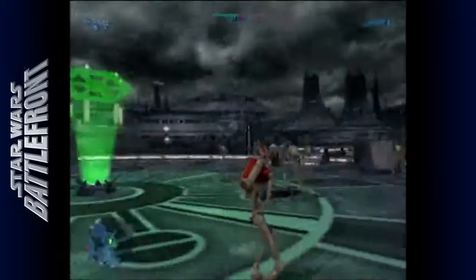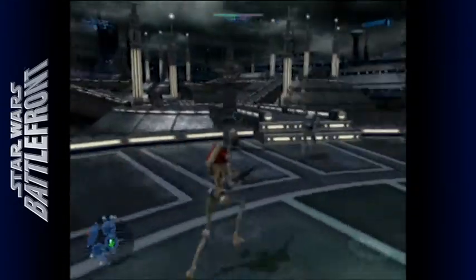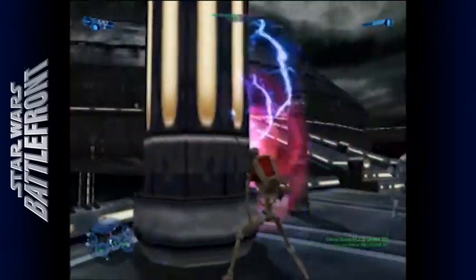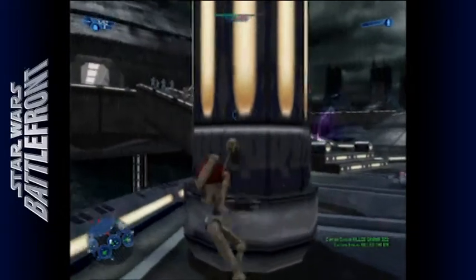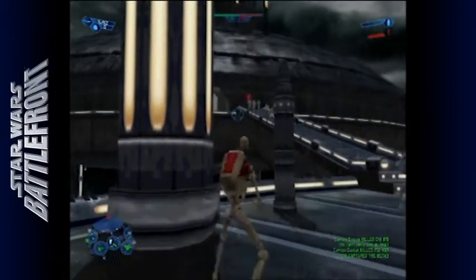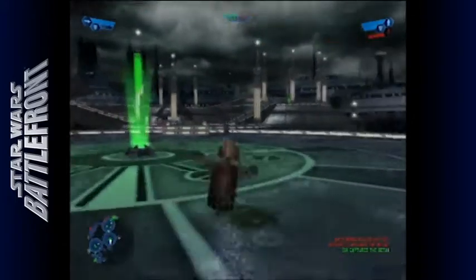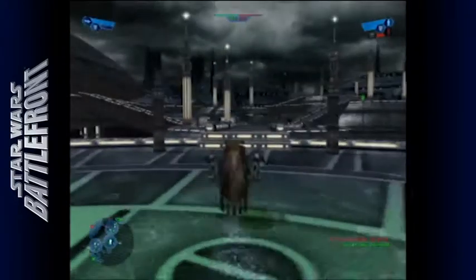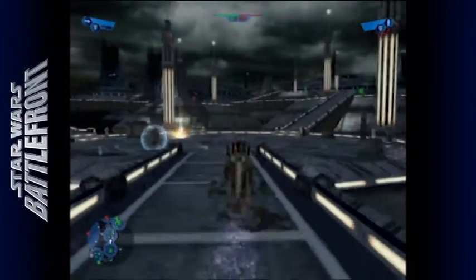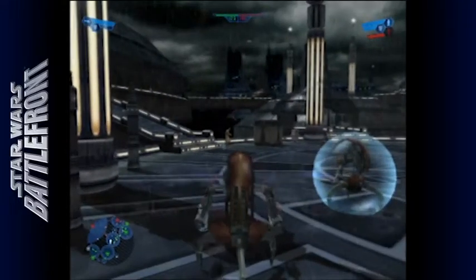This is the planet Kamino — nice and bright. The graphics are pretty good; you can see the rain and the shininess of the floor. This planet was first and only shown in Episode Two: Attack of the Clones, which is where the clones are first found.